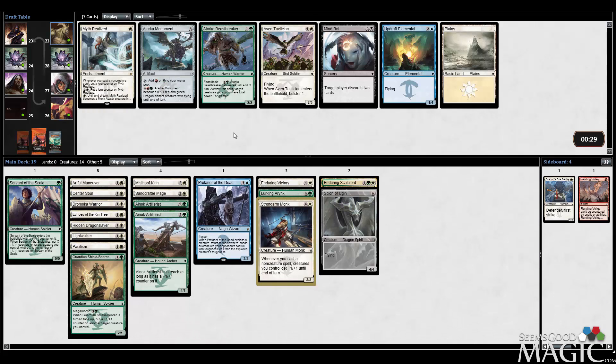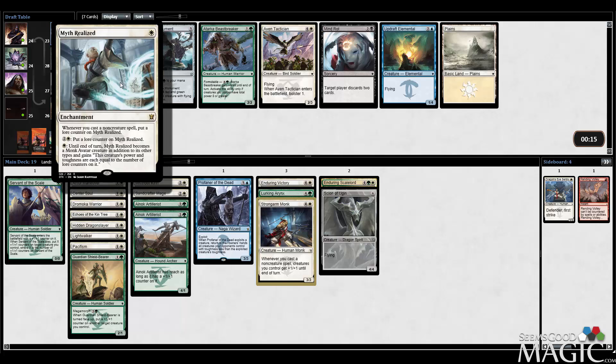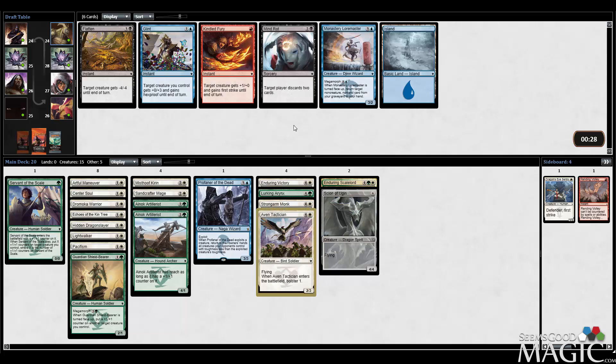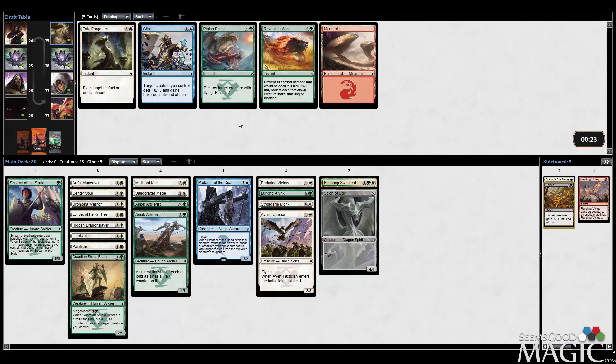We table the Myth Realized — that's kind of funny. How many cards do we have total for it? One, two, three, four — seems so low. Even though it can put counters on itself, I think I'd rather just have a Tactician here. I like Beast Breaker too, but let's stick with this plus-one-plus-one counter strategy — I'm kind of digging this. We finally miss, so I think we take the best card which is the Flatten — it's a pretty good removal spell. We'll take the Pinion Feast for sideboard.